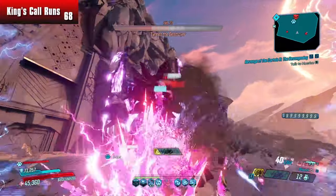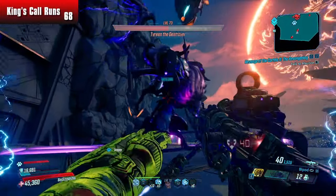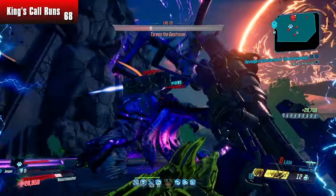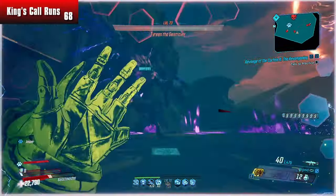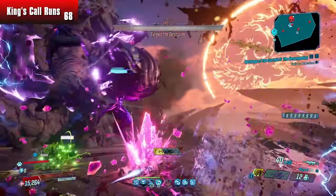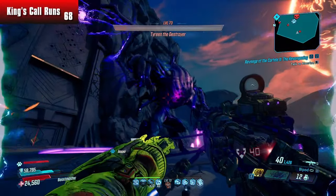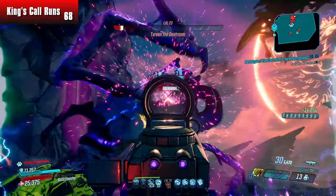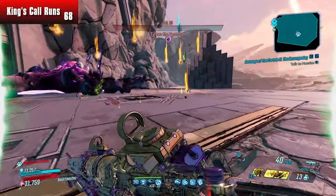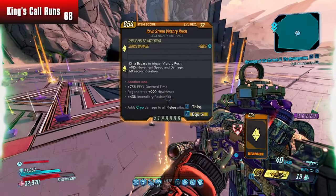I'm probably going to be mixing this in with some Roguelands content — I'm just really liking Borderlands right now. Let's focus up, make sure we land these crits. This is gonna be a rough one — she's slamming. This actually might be a reset. Beautiful — don't walk to the edge of the stage. It's actually not bad as long as I stick to the side and stick to the plan.